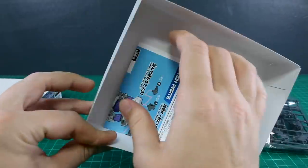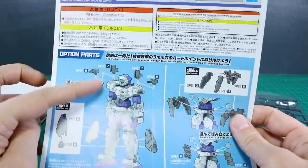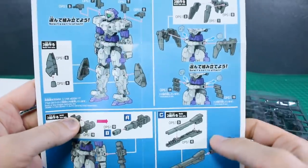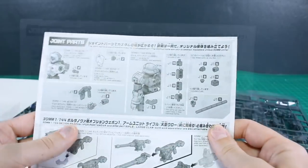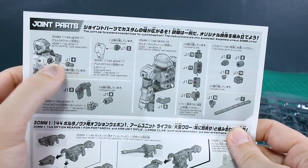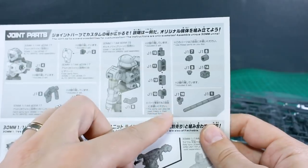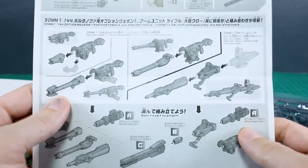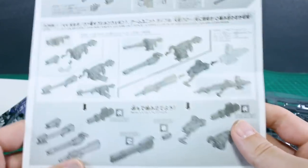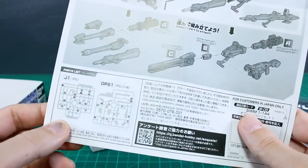There are three small runners and an instruction manual. Opening it up, the front shows construction for where parts go: on top of the shoulders, on the waist, on the sides of the legs, and the weapons parts. The other side shows how to use smaller parts to make different arm joints and option connections. You can also combine this with the Portanova's weapons and the arm unit rifle large claw set.